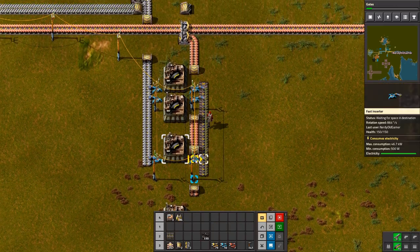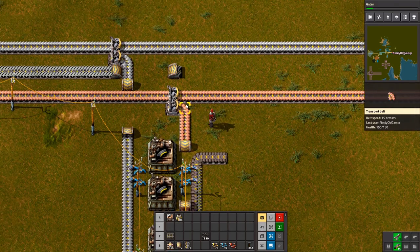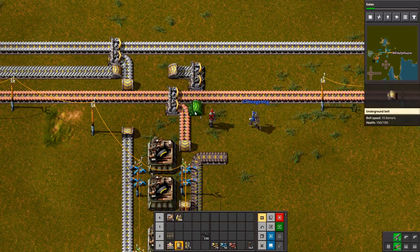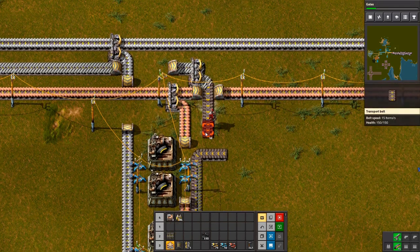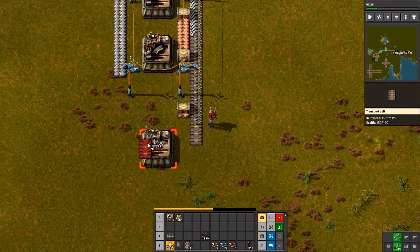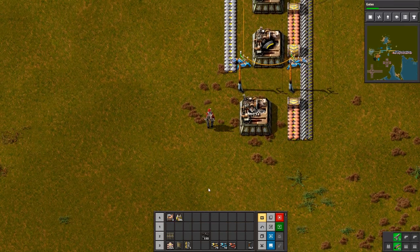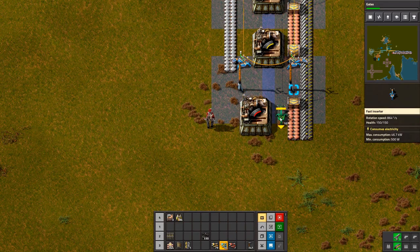I don't have any pack — oh no. Then we need a splitter here, and this needs to go underground like that. Then we have what we need. Let's just put it there — it's going to be very slow doing this but it'll get there regardless. It's better than nothing.